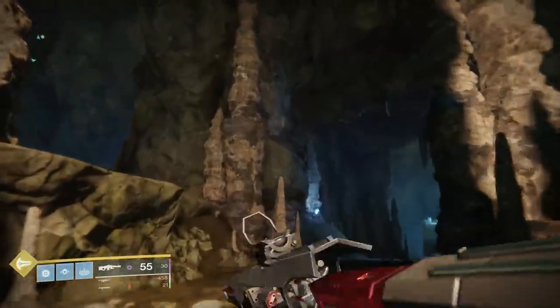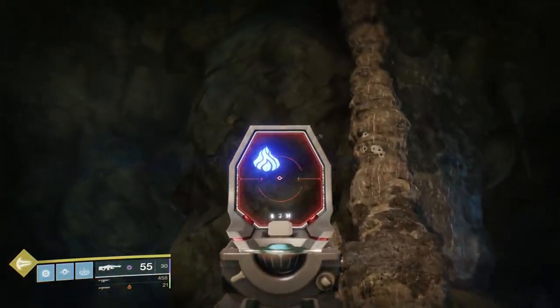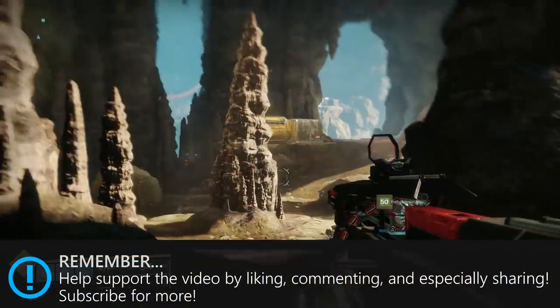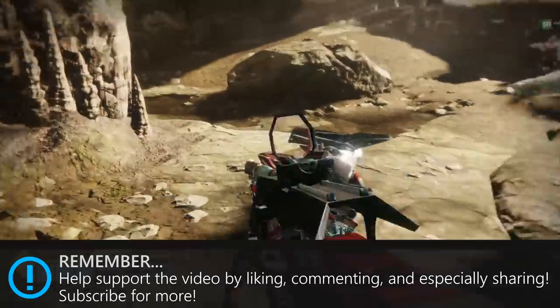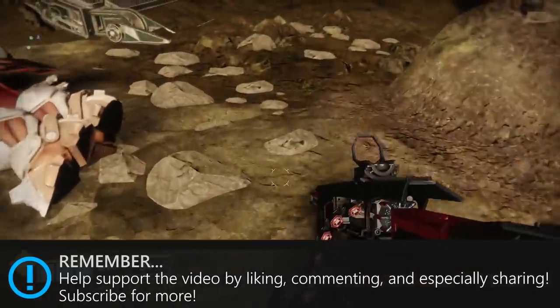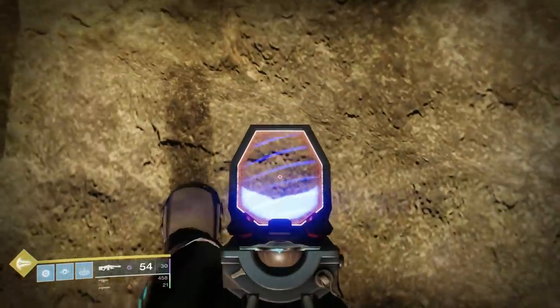With your Hammerhead, look on this cave column for the fire symbol and shoot that. Then look on the ground near the middle of the forge for the sun symbol. You're gonna have to stand on this sun symbol and shoot a bunch of other symbols from this location.